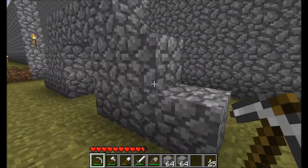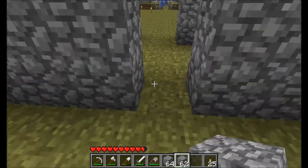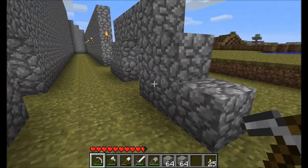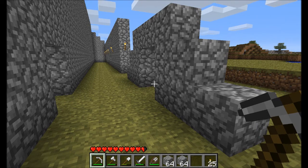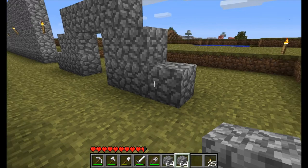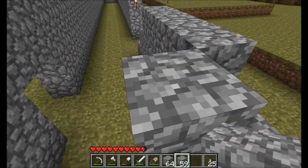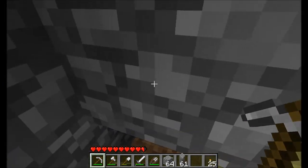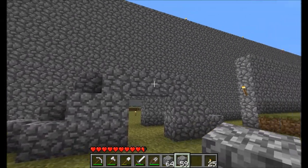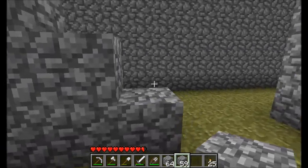This is the initial configuration you need - this will dictate where the pistons will be flush with the wall, so when we're done it will essentially appear seamless. What we're going to do first is build the surrounds that we'll put the pistons and the wiring in. You've got the original front and now we've added this stepped section, which will be there for running redstone over.